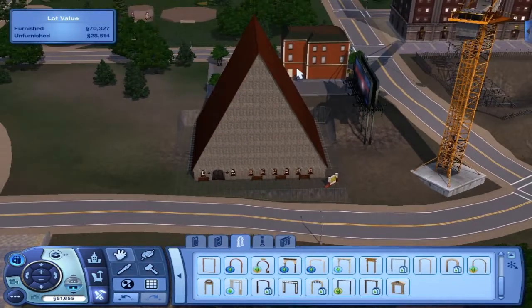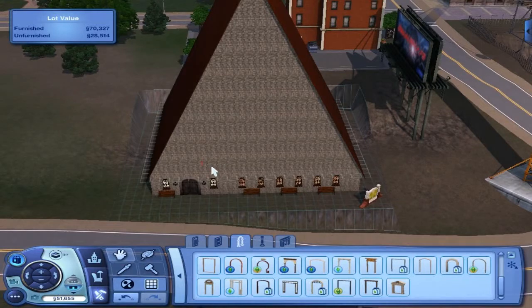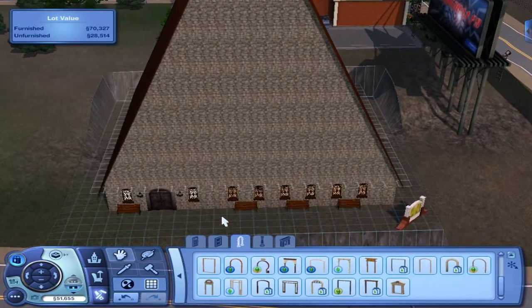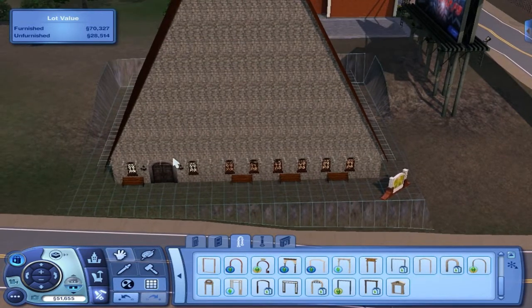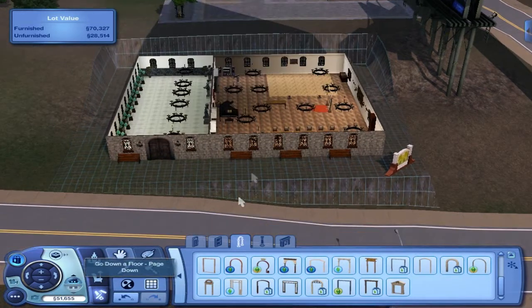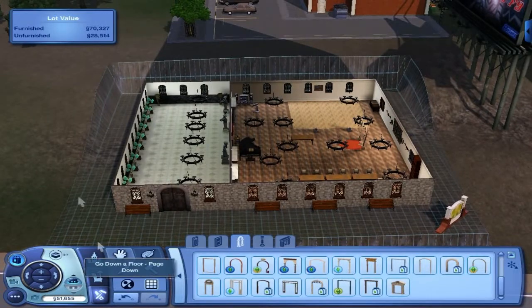I will be packaging this up for download, so if you want to just have the church without building it yourself then you can. It's a big park lot, which means you're allowed to hire it out for the party exclusively — meaning only the sims you've invited will be allowed on the lot, to stop randoms wandering in. That's why it's got benches outside, so it maintains its status as a park.